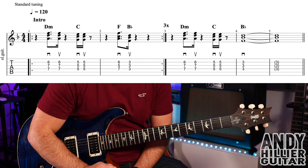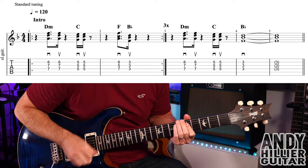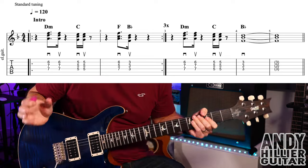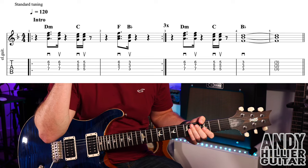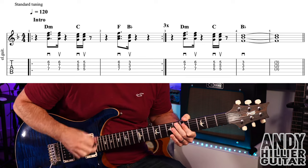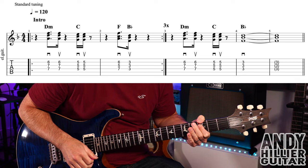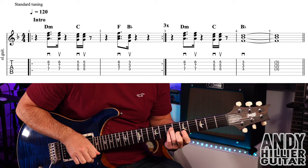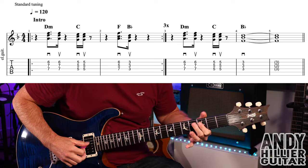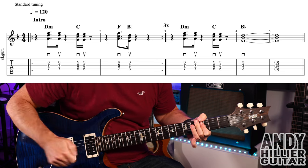So bars 1 and 2 together go: 3, 4, rest. And they repeat 3 times — bars 1 and 2 — and then you carry on into bar 3. In bars 3 and 4 we've got: just the D minor twice, then the C twice, and then it just hits a Bb — so it doesn't have the F, just a Bb on beat 1 of bar 4, and it lasts for 2 bars.